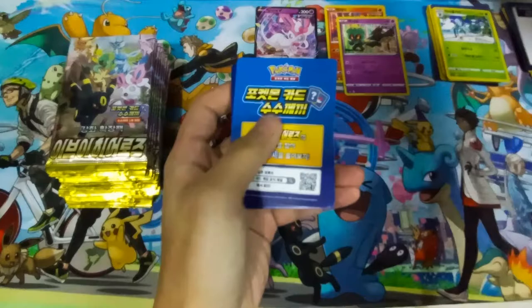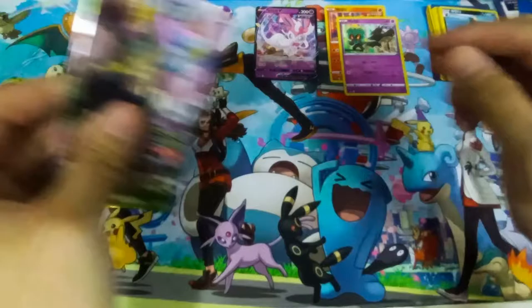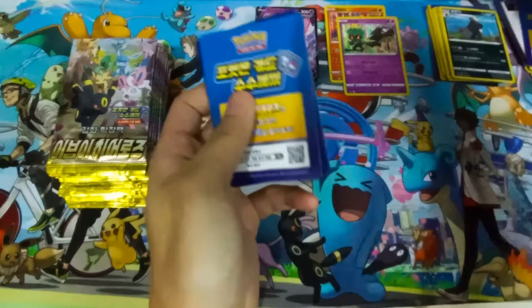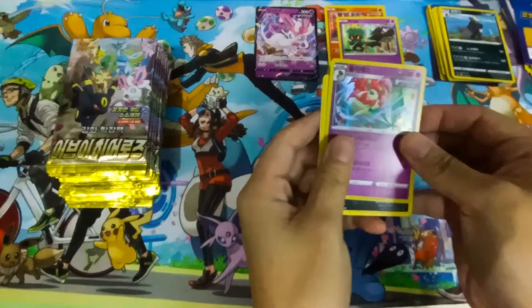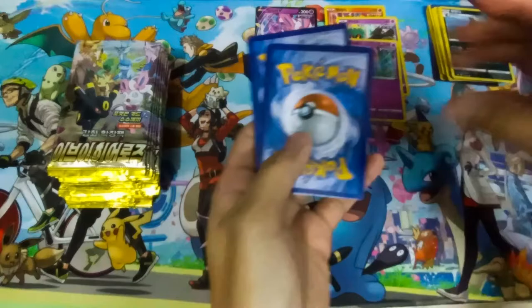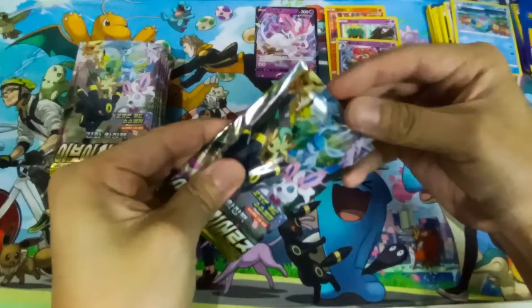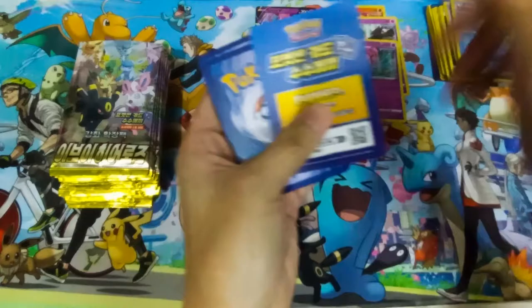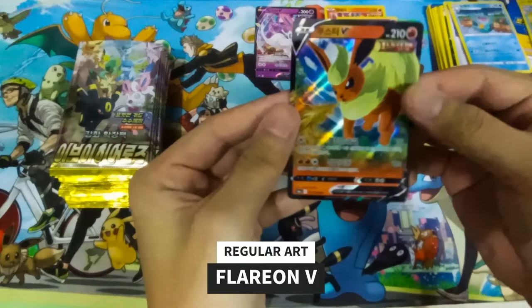Going for pack number 7. Will there be any EV Evolution card in this pack? Just a Persian. Now we are at pack number 8 — just a flower bud. Let's go for pack number 9. We have a happy smiling mudfish. Let's go for pack number 10. We get the fire-breathing Florion V holo — it looks so cool.